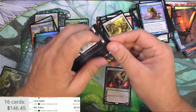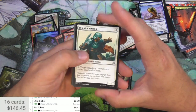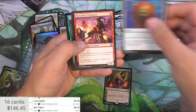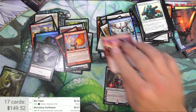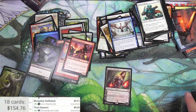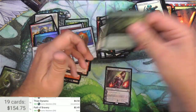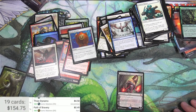Last pack — Iconic Masters. Thanks for watching, like and subscribe, tell me how terrible I am down below. Infantry Veteran, Thought Scour, Scorpion, Thug, Rager, Skywise Teachings. Thran Dynamo is good, Monastery Swiftspear, Path of Bravery, and a foil Wall of Roots. Swiftspear: 3 bucks, reprinted into that one. Thran Dynamo: 5 bucks, reprinted a bunch of times — 4 bucks there. Path of Bravery: only 49 cents. So I got a Lily — pretty happy with that. Thanks for watching, catch you later.